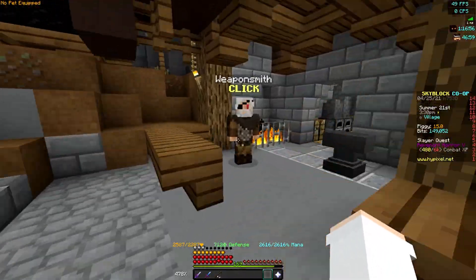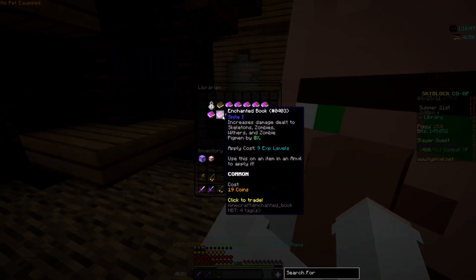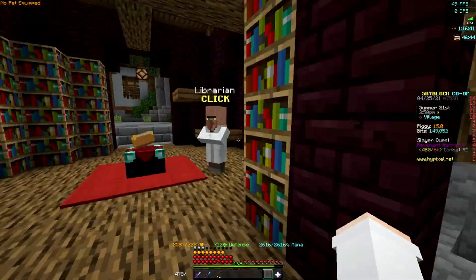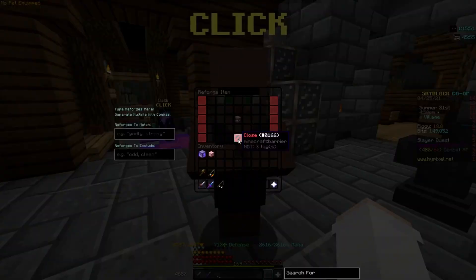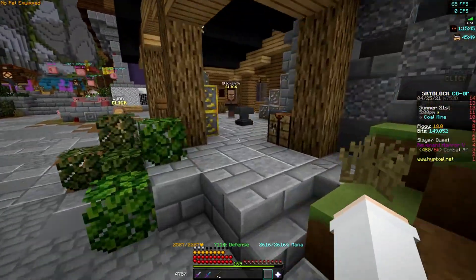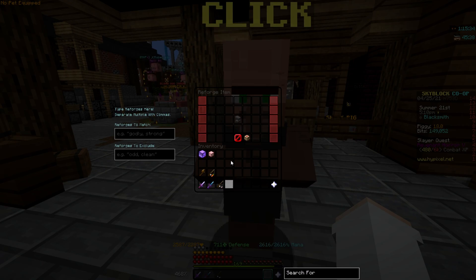Before heading to the mines, buy an undead sword from the weaponsmith for 100 coins, then do the same enchanting process but apply smite to the sword. Many mobs in the mines are undead, and the undead sword does extra damage to undead mobs, so smite is exactly what you want. Once that's done, talk to the blacksmith — he'll ask you to mine 10 coal. Bring it back and he'll let you put a reforge on your weapon, giving small stat boosts. Put your undead sword in and click reforge; just use the 10 coal for now, don't spend extra money.